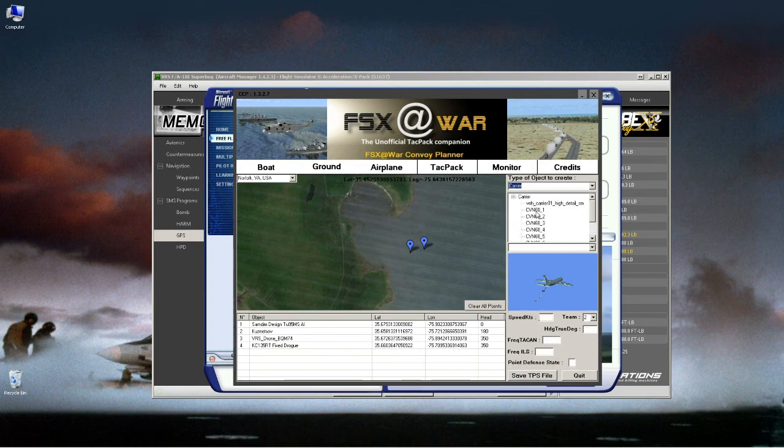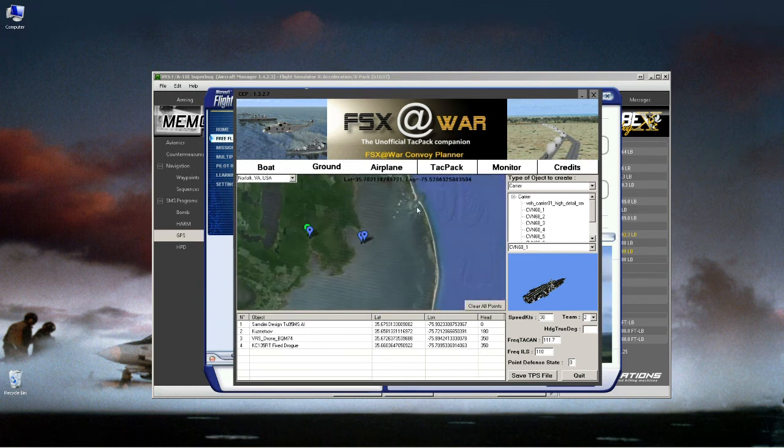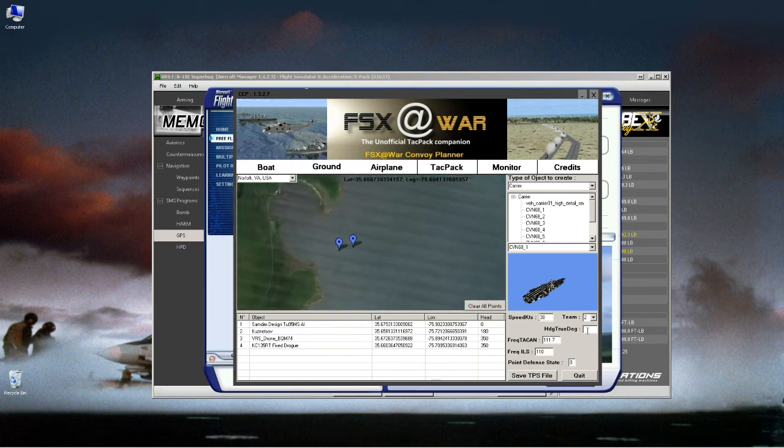Add the tanker at the desired position. Next is a carrier — I'll pick our trusted Nimitz. Set point of defense: if you want it to shoot at aircraft not on team two, set it to one; we'll set it to zero since we don't want that. Set speed to 30 knots and a true heading of 90 degrees. Add it at the exact same position as the tanker so the tanker will orbit the carrier.